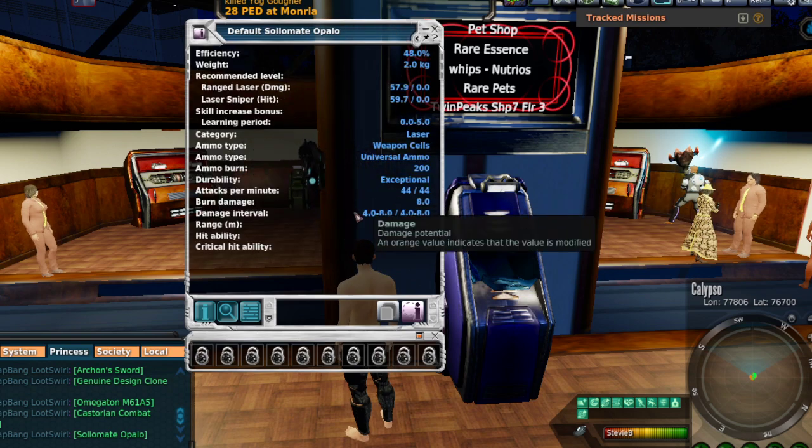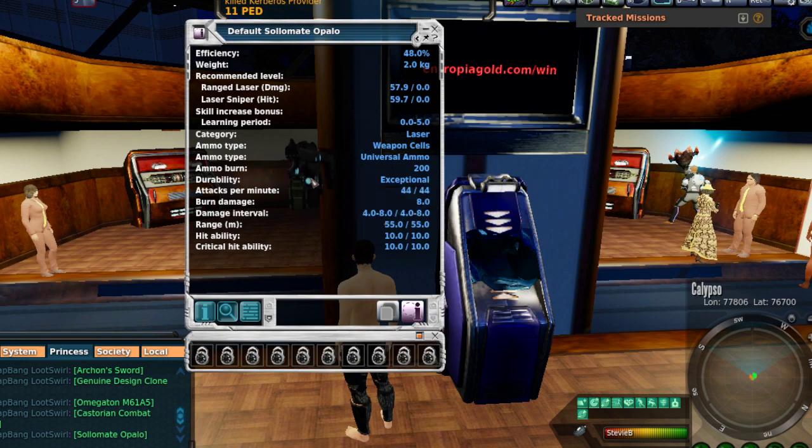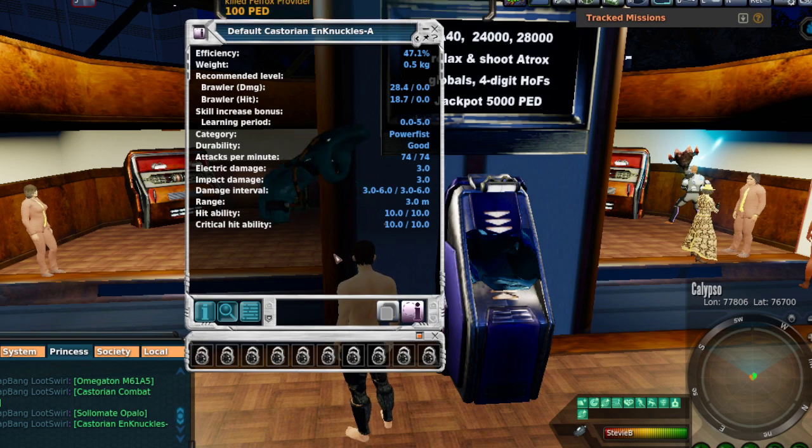We have the Solomate Apollo — I always call it the Apollo, though I'm not sure how you pronounce it — obviously one of the most famous guns in game. This was the original rifle you used to be able to get out of the Trade Terminal. It is unlimited — this is the old school unlimited set of gear from the Trade Terminal. Mine is currently tier 0.99, ready to tier to tier one, with a 169 over 200 tier rate. Next, also part of the package, is the Kistorian N-Knuckles A — the original Power Fist Knuckles from the Trade Terminal. Mine are currently tier 3.39, tier rate 131 over 200, so already three enhancer sockets open.